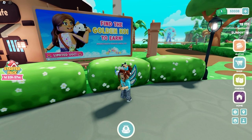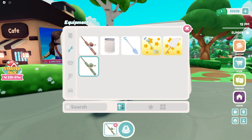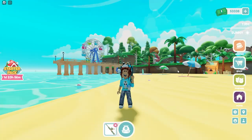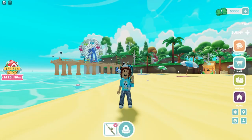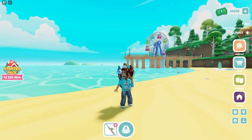Find the golden koi to earn Squishmallow's shoulder cam. Hey there, everybody! This is Wild Goat here from the Adventures of Wild Goat, and we are after a UGC item in Squishmallows on Roblox.